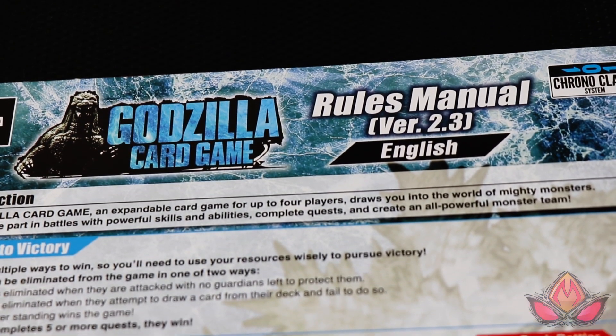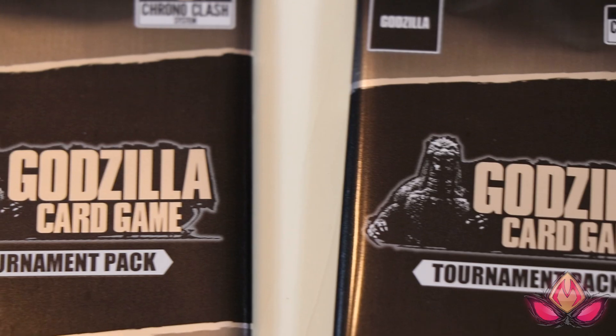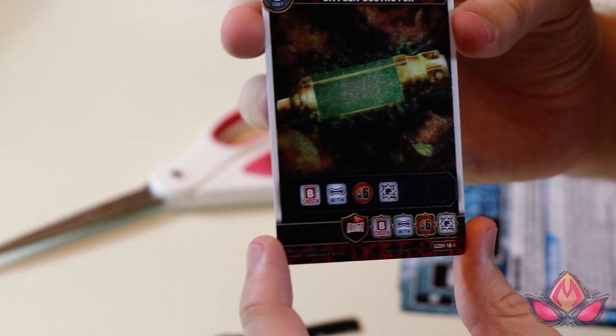Other things this game comes with: obviously a rule sheet, four game mats, and two tournament packs, which for us included the Hollows of Mothra '92 and the Oxygen Destroyer.